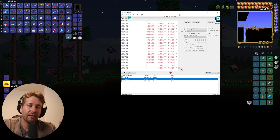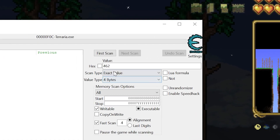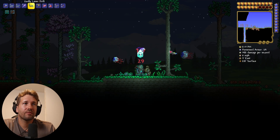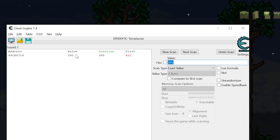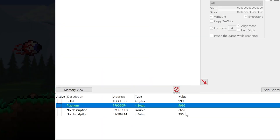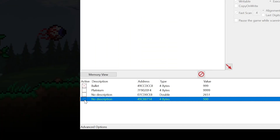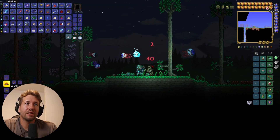Now let's talk about infinite health, infinite mana, and god mode. We can see our health is 462, so we're going to scan for value type 4 bytes, exact value 462, and click first scan. We're going to lose some health and now we have 395, so we search for 395 and click next scan. Here's our health value — we'll change this to 500, and now we have full health again. We can freeze that value and we're going to stay at full health.